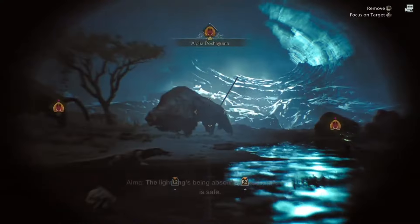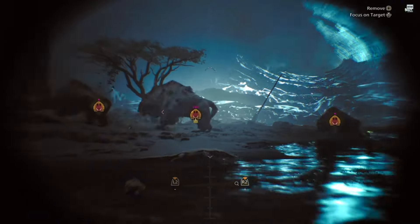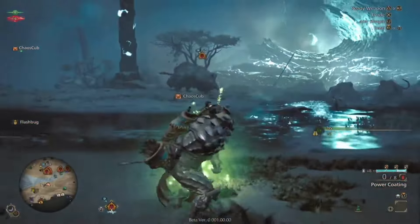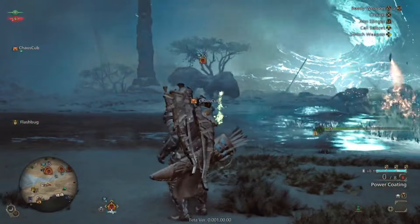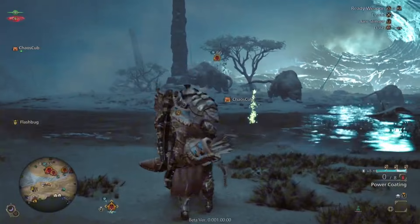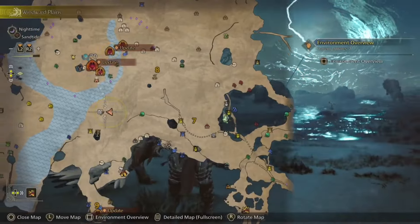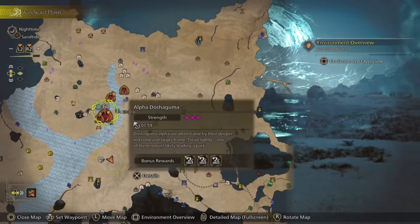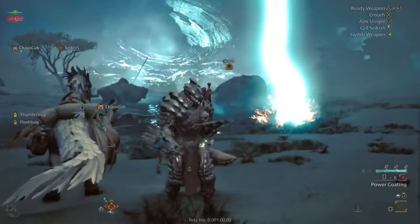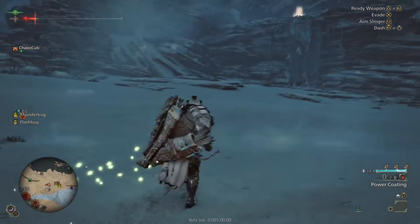Once you get close to a monster, if you want to focus on it, press the R3 button and it will automatically lock onto them, immediately sending scout flies towards it. If you go do something else but want to keep track of where it's located, that will make it your main priority. On the map, that specific creature will be marked with a little spyglass, so you know where they'll be at all times.